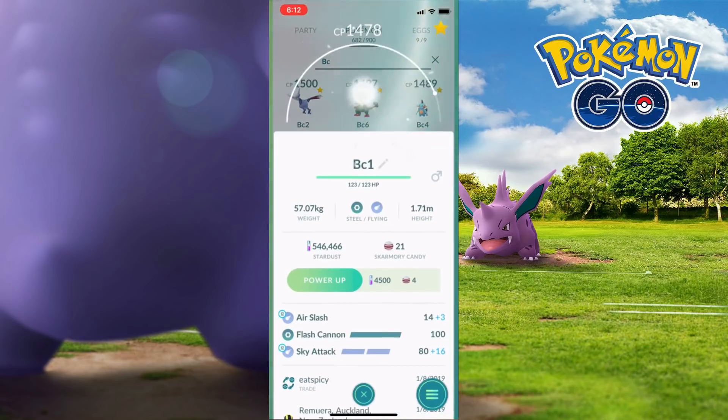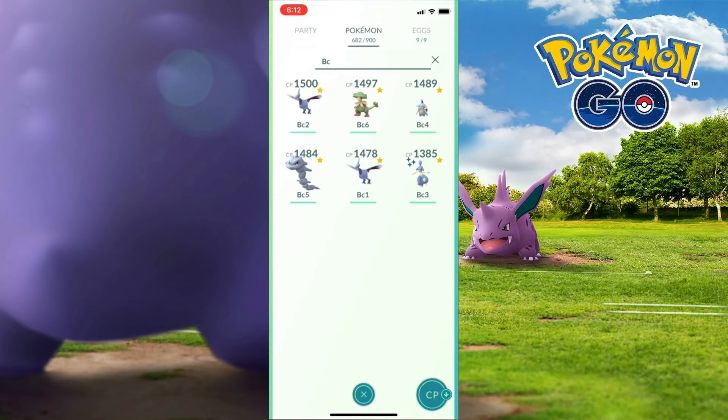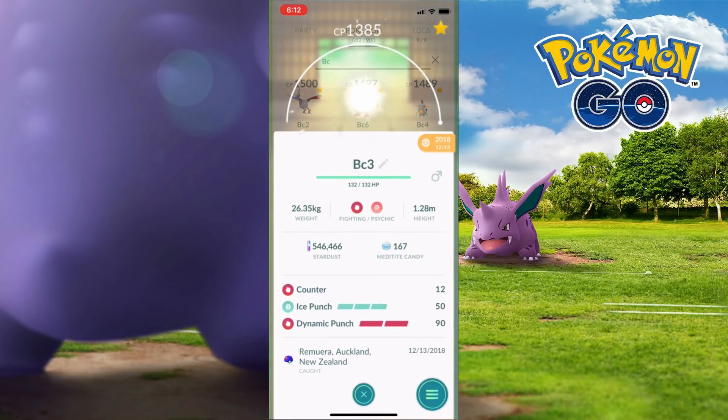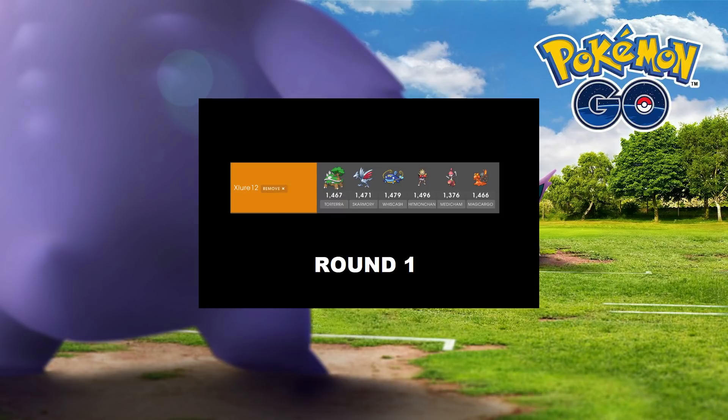Steelix was used purely as a Skarmory counter, and you can see the second Skarmory ran the same moveset. Steel Wing does beat the mirror match but I didn't find it that useful. Medicham was definitely my MVP — Dynamic Punch does neutral damage against Skarmory.